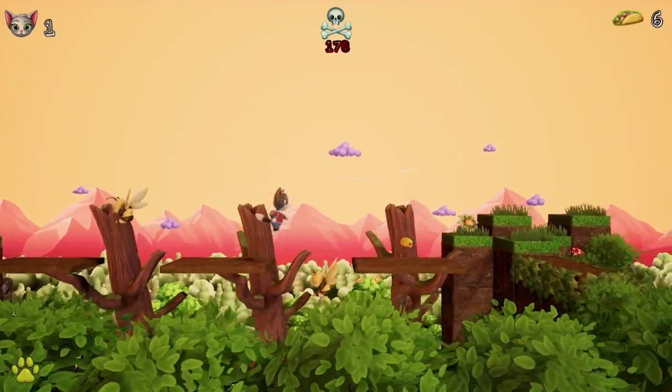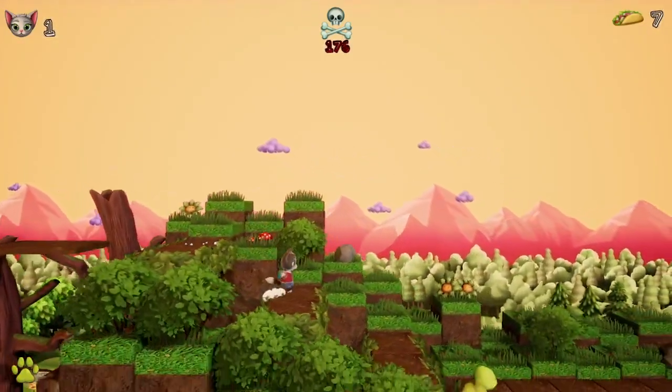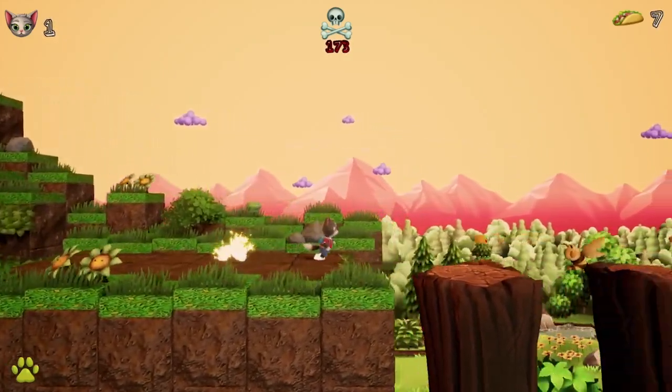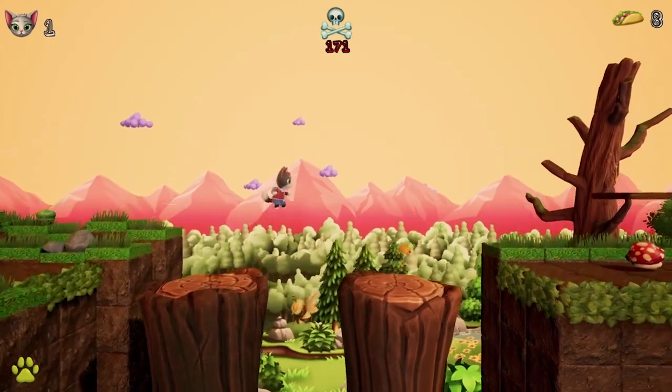Regardless, Tuna the Cat is a 2.5D platformer where the core goal is simply to survive to the end of every level. You only have 200 seconds to do it, but avoiding all of the obstacles to get there safely can be quite a challenge.